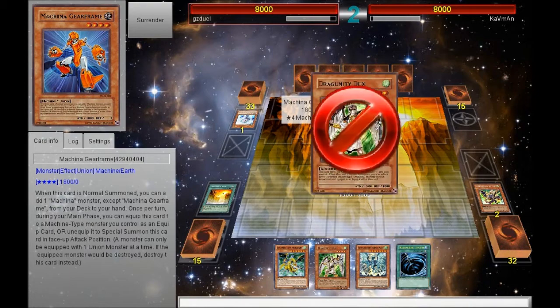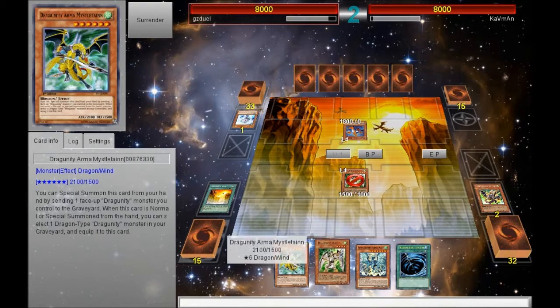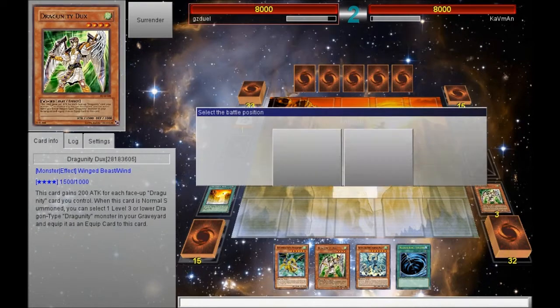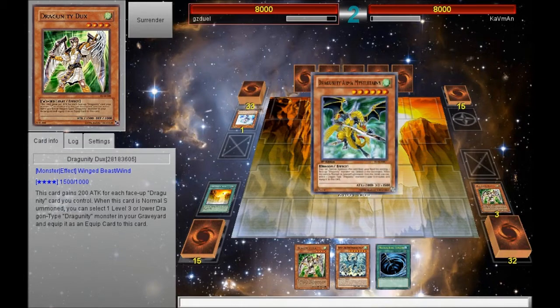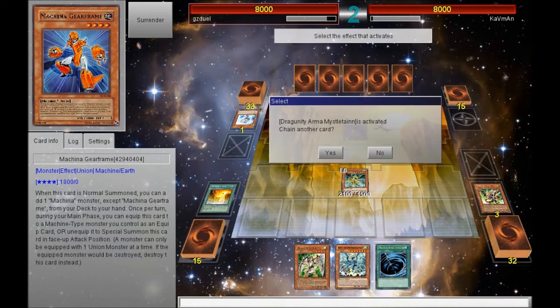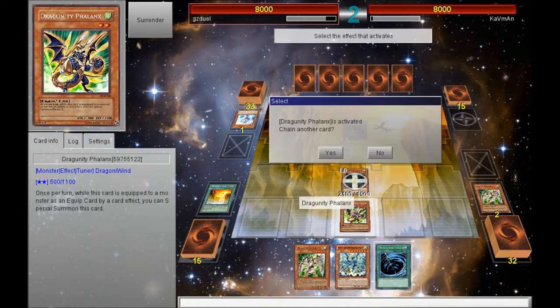Crimson Blader, when it destroys Machina Gear Frame by battle, will prevent the special summoning of his fortress and causes cannon to be dead in his hand as well. But unfortunately my opponent played Veiler, something I couldn't calculate because you can't just know he has the hand traps. But regardless, I still have a backup.